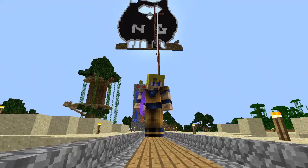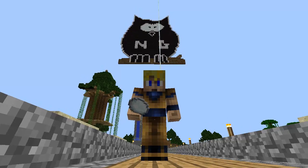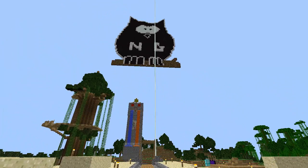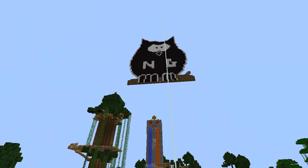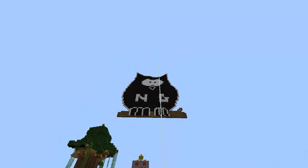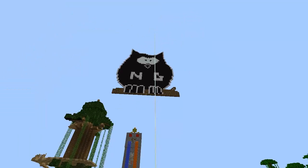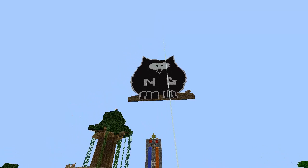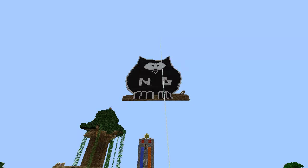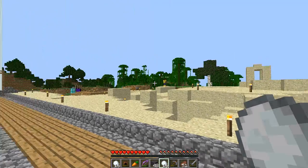Jump cut! Alright, there we go guys — I call that the job-done jump cut. There's our Nocturnal Gaming owl. The owl is the symbol for Nocturnal Gaming and he sits proudly over the top of our spawn. The eyes — I'm considering maybe doing something a little different — but I think it's pretty cool. And here, once again, is the reference picture. There's our Nocturnal Gaming icon, I think he's pretty nifty.